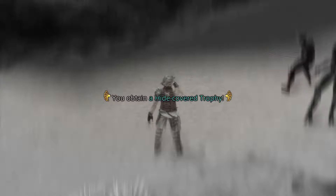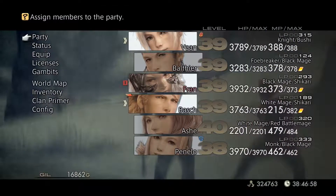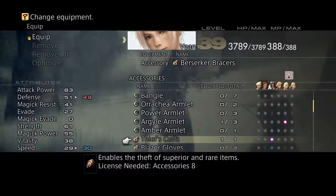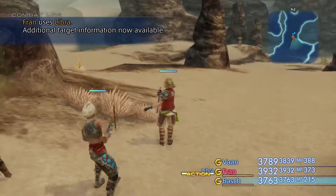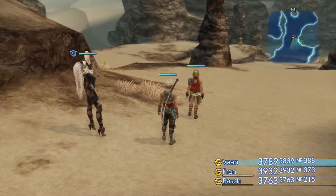For that we get the Hide Covered Trophy. Let's calm Vaan down a bit now, shall we? Just get him on the blaze gloves, that's fine. So that's that one done. Now I will meet you at our next rare game, which will actually be in the Westersand, in the Corridor Sand. I'll meet you over there.